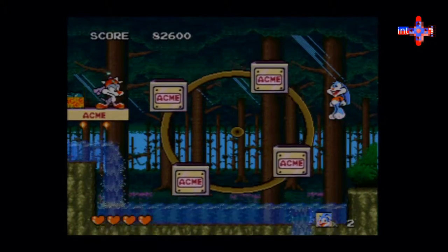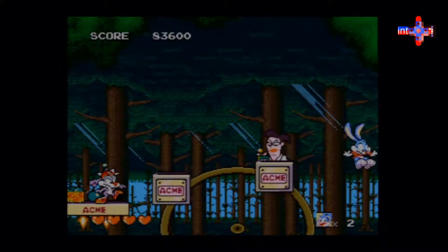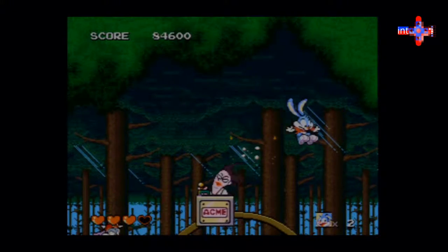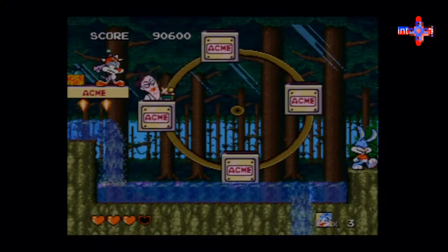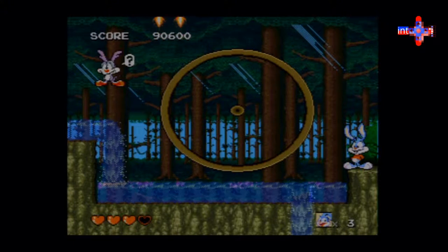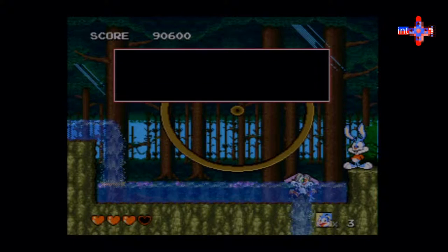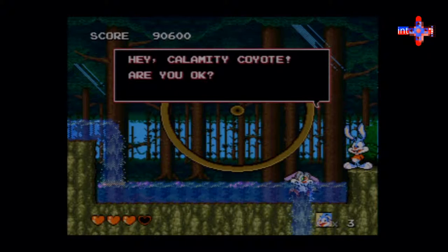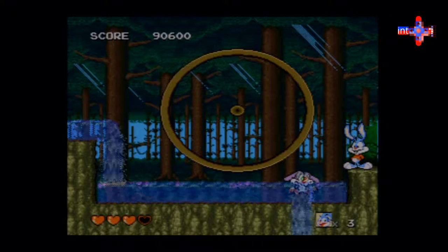That guy has some huge lips — he just looks so ridiculous. This is actually a little easier than the first boss. All right, so there we go, I did it! His little mind control cap came off, his eyes are popping out, and he's going down the waterfall.